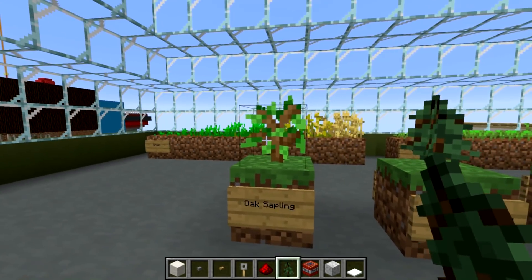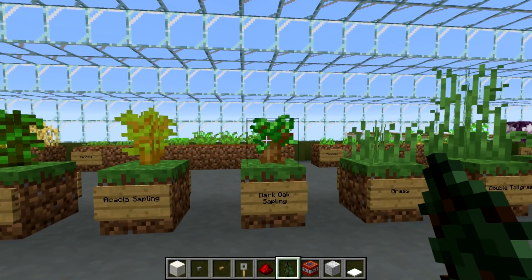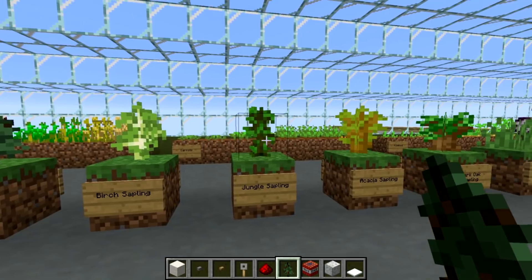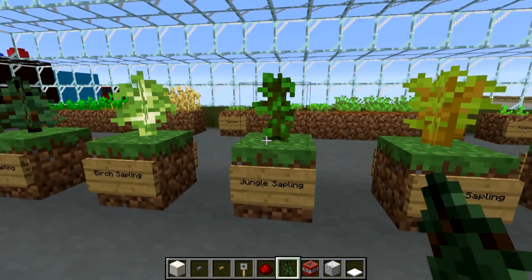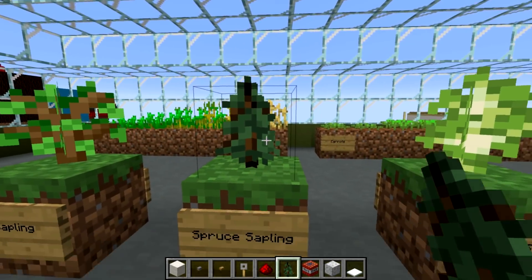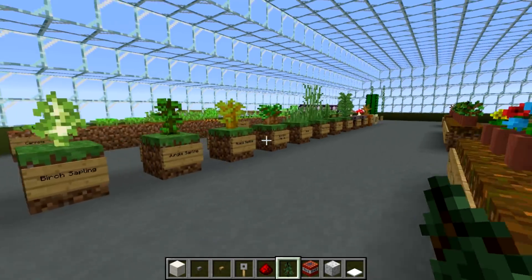Next up, let's take a look at all the saplings: oak, spruce, birch, jungle, acacia, and dark oak saplings. I think these are all really, really good because they all sort of represent and look like the tree that eventually grows from them. The dark oak one's really stubby, the acacia is sort of all over the place, the jungle one has vines sort of hanging down and is also vertically oriented, the spruce looks like a Christmas tree, the birch looks like the birch tree when it grows up, and the oak is sort of a little bit of everything.